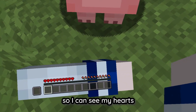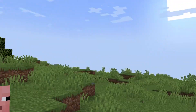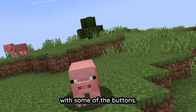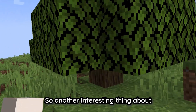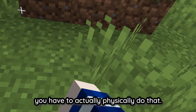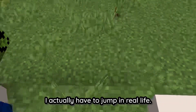My menu is over here. I can see my hearts, my hunger bars, and my hotbar here. I need to familiarize myself with some of the buttons. Another interesting thing about Minecraft in VR is that for some actions you have to actually physically do them — for example, if I want to jump, I actually have to jump in real life.